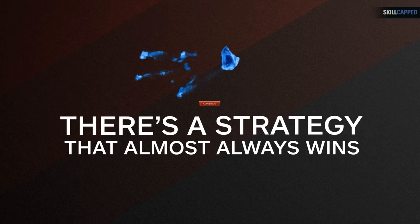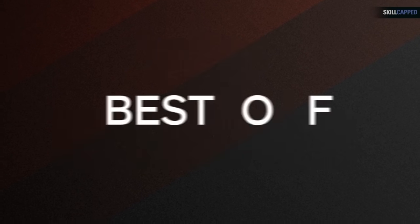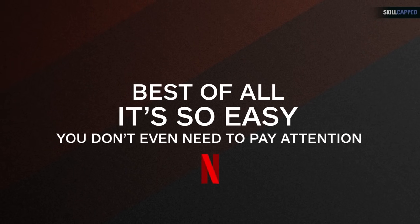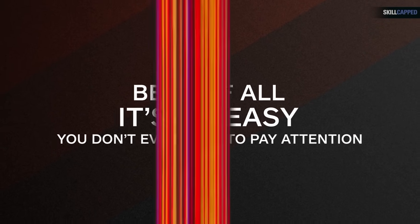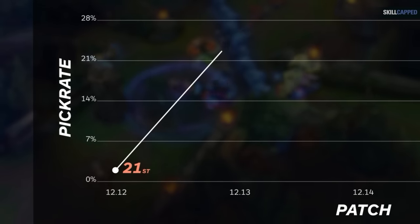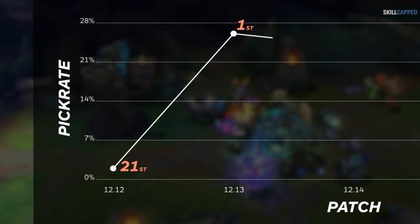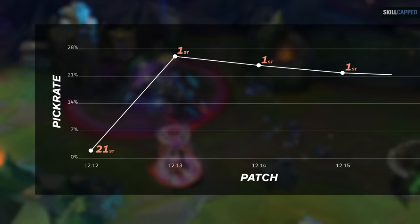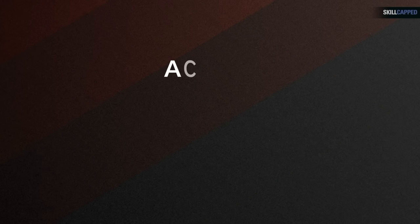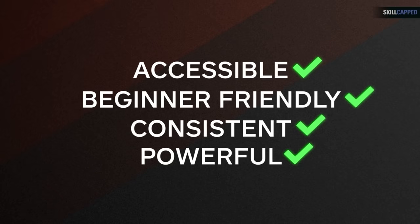What if I told you there was a strategy with one of the highest win rates in the game, was nearly impossible to counter, and is such an easy playstyle that you could watch Netflix on your second monitor and still win? You'd probably think it's too good to be true, but Riot consciously made the choice to add it in patch 12.13, and that patch single-handedly caused one champion to become the most popular pick overnight—and she's stayed there ever since. The strategy you're about to learn is one of the most accessible, beginner-friendly, consistent playstyles ever covered, while also being one of the most powerful.